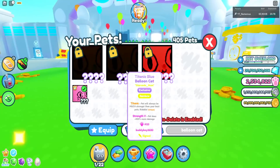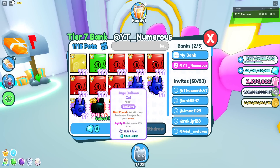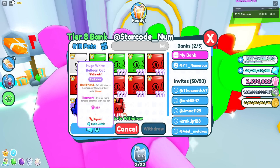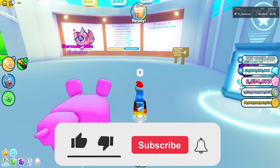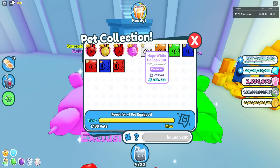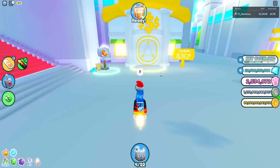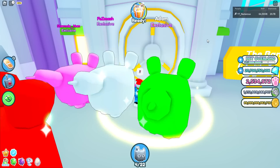Now I need to get every single balloon cat because it wouldn't make sense if I didn't have all of them. I have the titanic one, the pink one, the green one, the normal red one, and a white one. That makes my life a lot easier. Going to the index, I can see every type of balloon cat in the game — there are five huge balloon cats total, and I'm missing two: the normal blue one and the orange balloon cat.